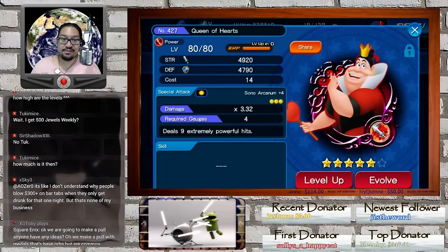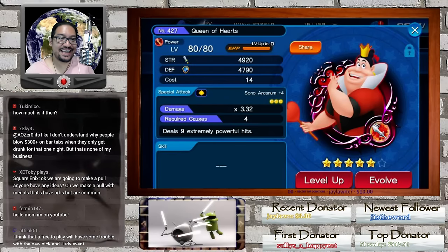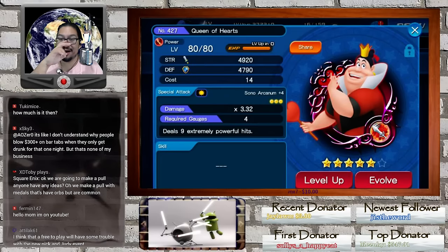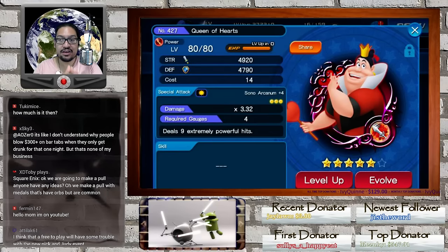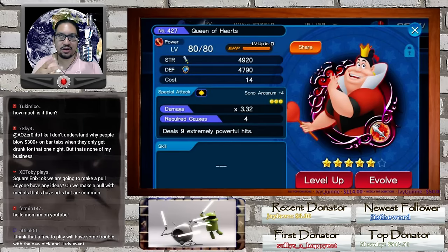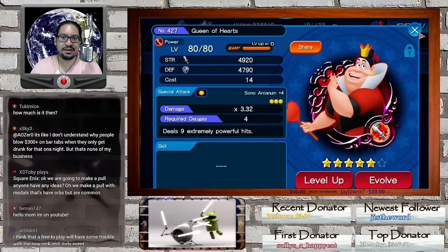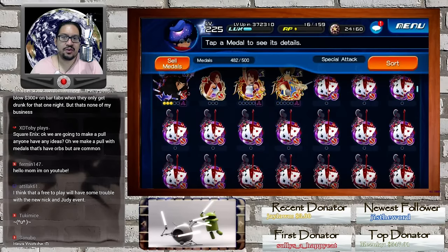Hey guys, I am duj2 and we're back in the classroom setting to finish this guide. This is part two of the Queen of Hearts guide — we're going to pretty much just focus on guilting and finishing guilting up Queen of Hearts. I'm not going to touch the cards yet because the card event is a little simpler; you pretty much just have to get a bunch of cards.